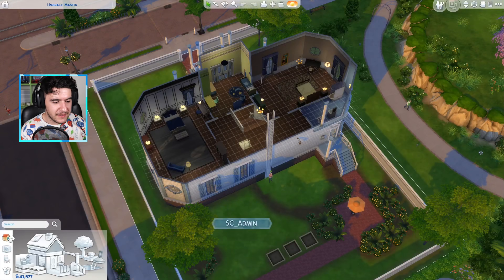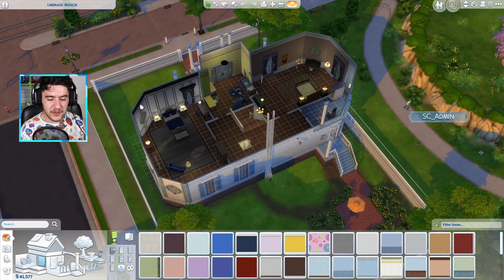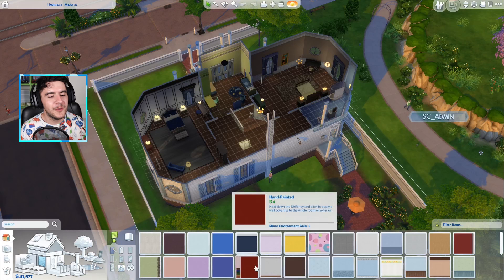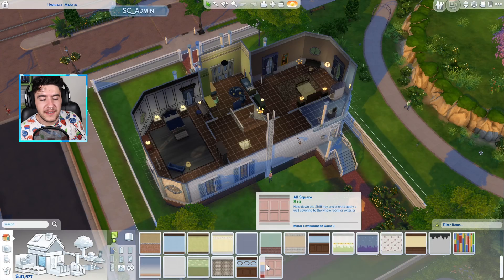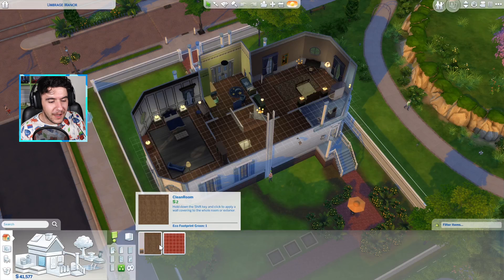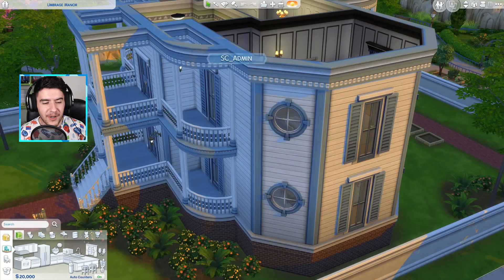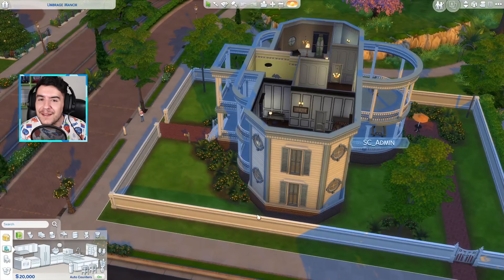Going back to objects, they've improved and added more descriptions to some items. Going back into build mode, I want to showcase some of the wallpapers — they've also gone through changes by adding environmental gains for each wallpaper. You can see that this wallpaper has one minor environmental gain. The higher quality wallpapers have bigger environmental gains. The clean room wallpaper has a green eco footprint, but this won't add new gameplay until you install the Sims 4 Eco Lifestyle expansion pack.